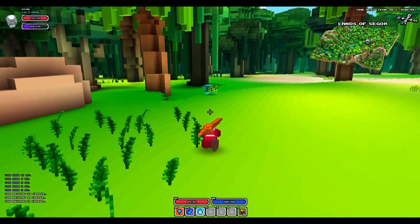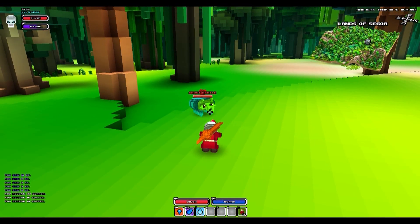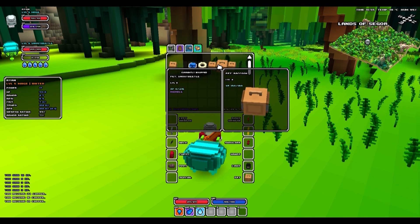Once you have it, all you have to do is right click it to put it in your pet slot. Approach the snout beetle — he will not attack you as long as you are trying to tame him, and once his meter fills up, you now have a snout beetle as a pet.